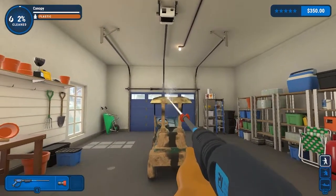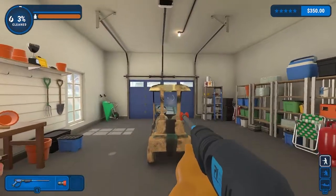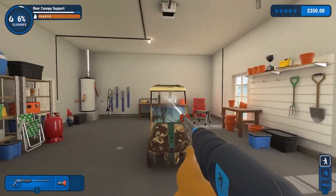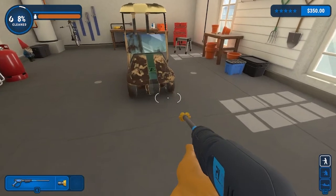I like to cut things in sections or divvy things up in half so we can really get that nice before and after look. So we'll cut this golf cart right down the middle so we can see what we're dealing with here. You can see it's a nice, beautiful green under all that mud.